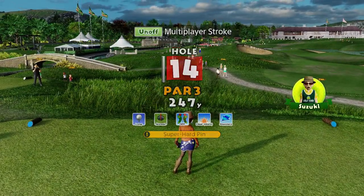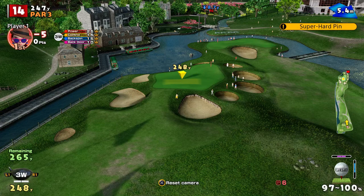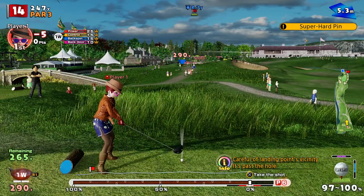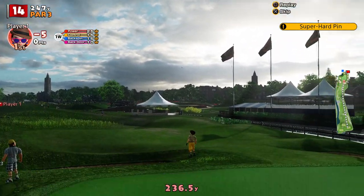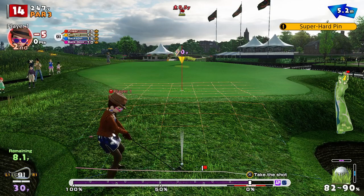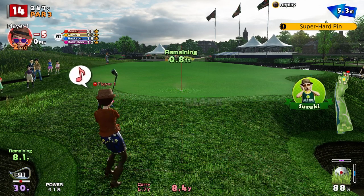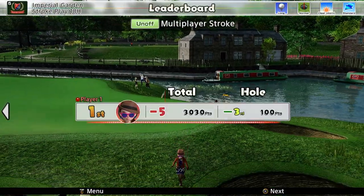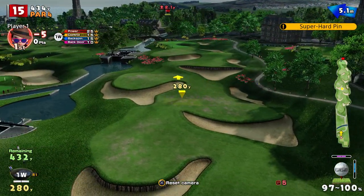Par three next — this is a tricky one at the best of times. And they put the pin right up the back, which in some ways at least gives you something to land it on. Landed it on the green — too much juice in the end, it's off the back. Nearly got the chip in — had to give it a little more juice to get it over the fringe. There's definitely some birdies to be had on this course if you can keep the big mistakes down. Just going to need a heck of a lot of practice.